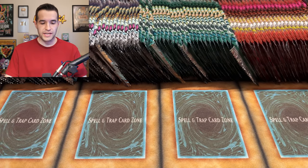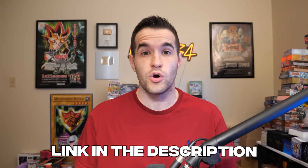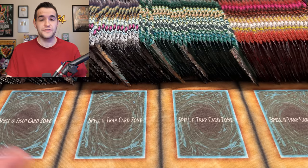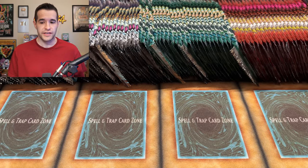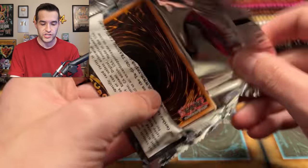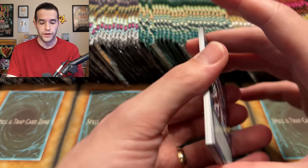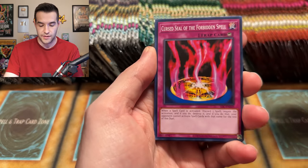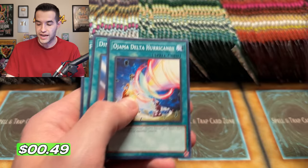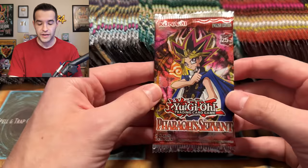We've got everything out of the box. If you guys want any of these boxes, use my code down below with Sassato's link - you can get cases or boxes of any of these five sets and it supports the channel. Let's start opening, no particular order. Might have a little counter on the screen. We have a DD Scout Plane, super rare - very nice. And if you guys are excited about these openings, I'll be doing an opening for each one of these sets for the next five days - it's Legacy Week 3.0.